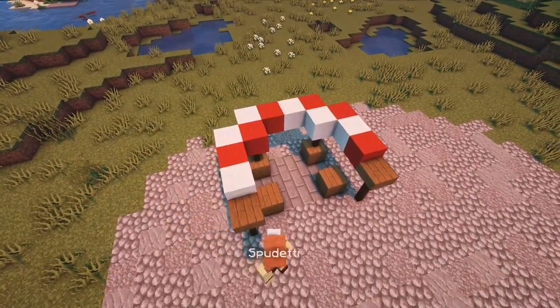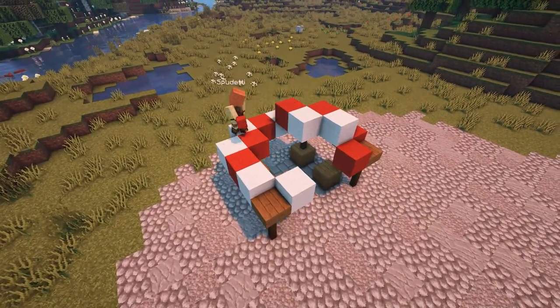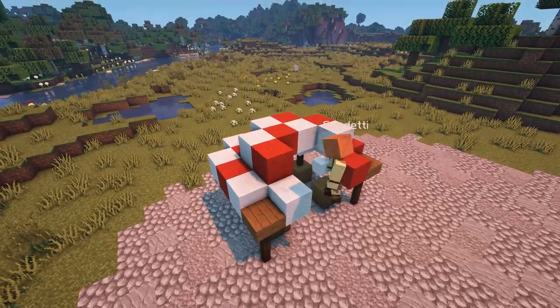You can use any colour of wool you like to make the roof. Repeat the same pattern on the second layer of the roof, making sure that all the blocks are alternating.